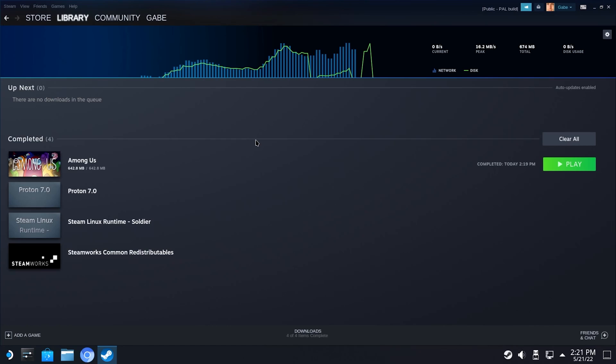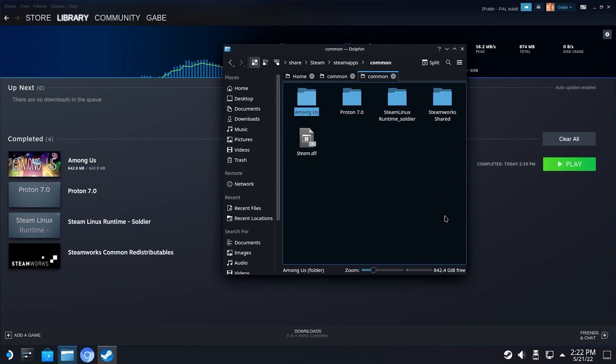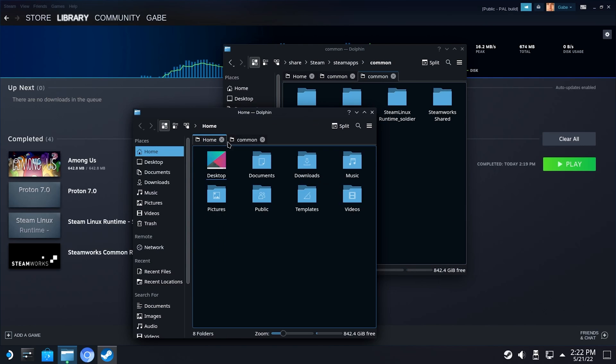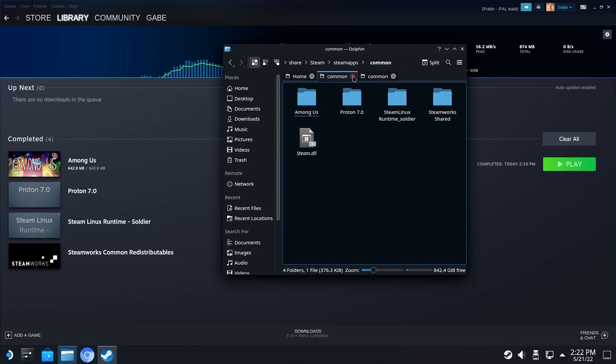We're going to move games from a different drive over to this one, just in case you don't feel like re-downloading them. To do that, download literally any title just to create those Steam files and folders — we used Among Us because it's like half a gig. Once it's downloaded, right-click on it from your library, go to Manage, then Browse Local Game Files. You go up to Common to go up a level — and it's Linux, so it has tabs in the Explorer. Oh, that's weird — I never knew I needed something so badly until right now.